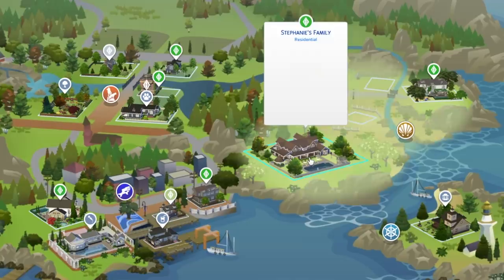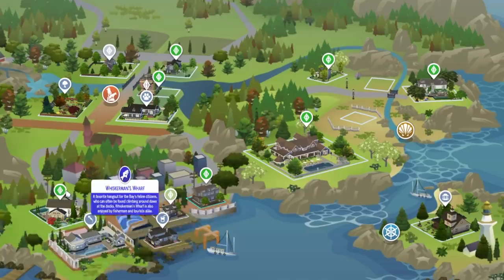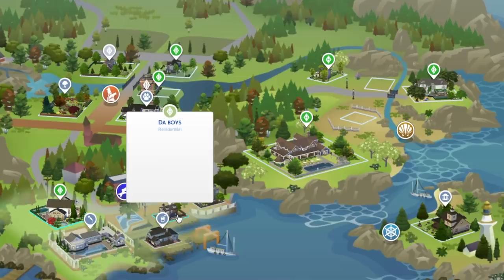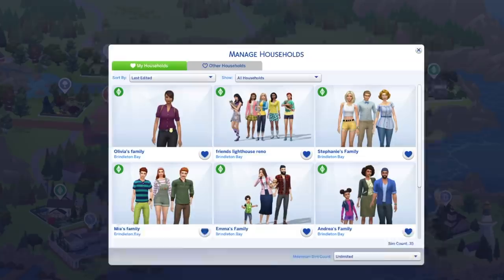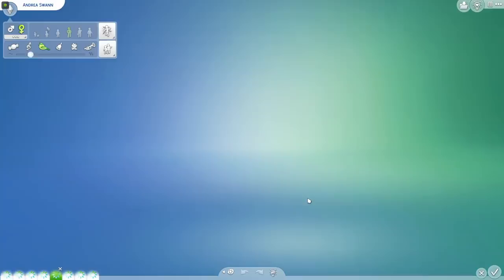Mia's family is over here in this nice little forest home in the corner. Stephanie's family — I always imagine they're kind of a bit rich — so they've got this massive house in the middle. We've got Olivia's mum, and dad lives somewhere else, so Olivia's mum lives here. Over here in the corner is Emma's family with their new baby, little Sophie. I've also moved in the boys! Let's go in and have a look at the families. They are surrounded by Heartlake City families and friends.